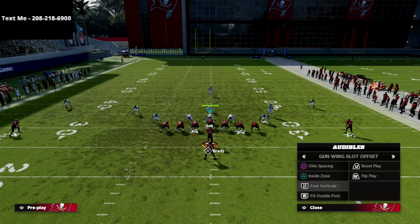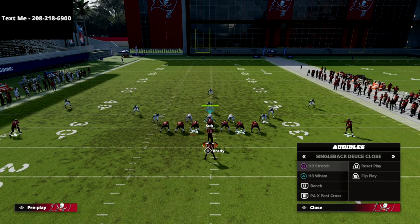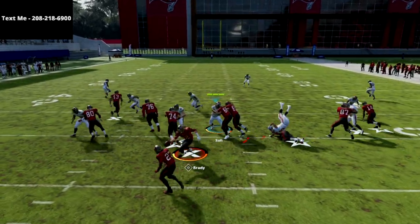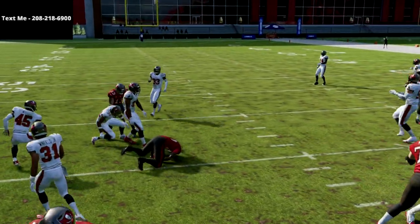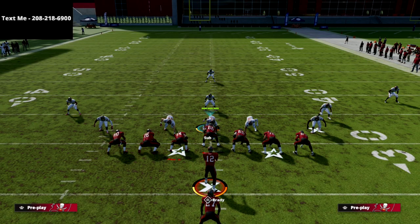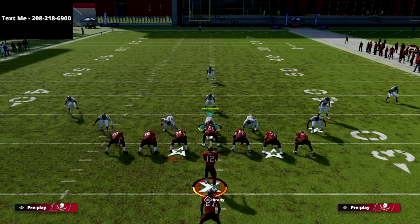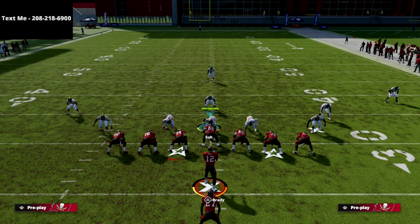Thanks for watching this video. If you want to learn more about the Seattle Seahawks offensive playbook, or you want to get my Madden 22 offenses and defenses through my text message membership completely for free, all you gotta do is text the word Madden to 208-218-6900. The information for that is also in the description of this video. Text the word Madden to 208-218-6900, and we'll start shooting you guys the links to the text message membership playlist.